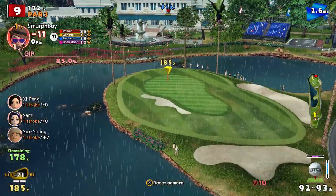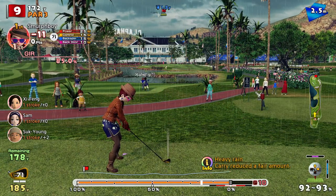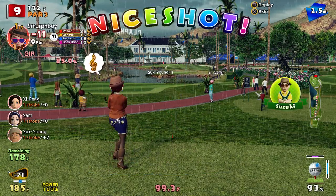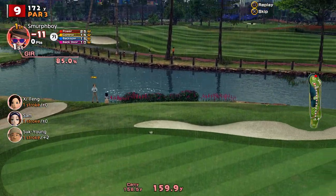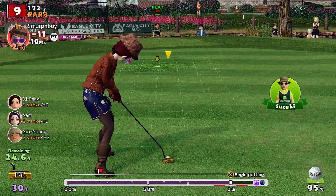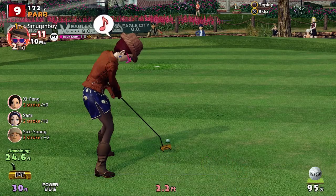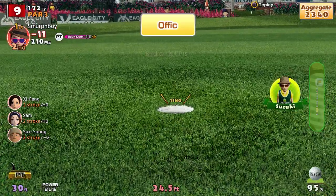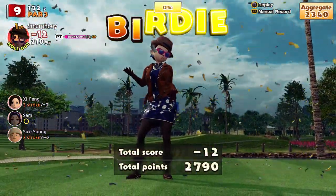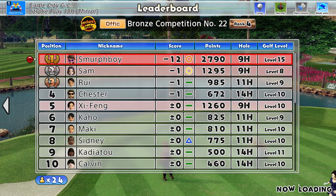Hole nine, a nice par three. The pin's normally somewhere you can get at it. Have we added enough on? Probably not — that'll be short. Need a bit of putt practice. Get in the hole! Twelve under on the way out. Three birdies — what can we do on the way back? We're eleven shots ahead, which is not bad.